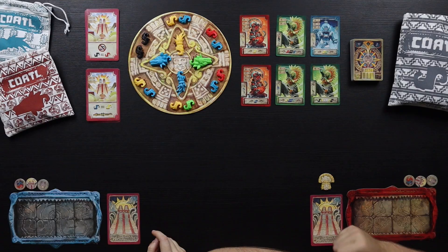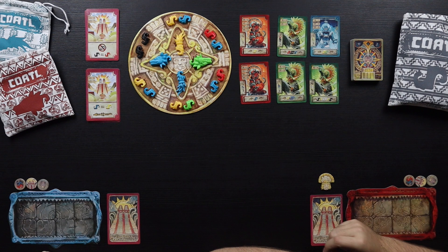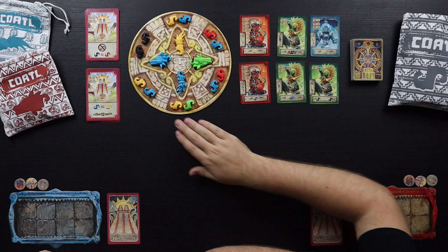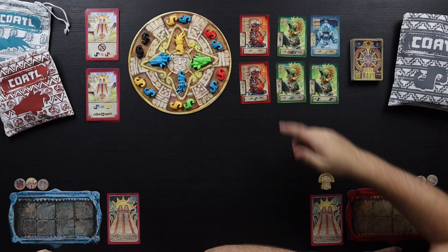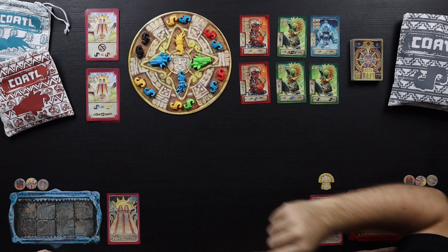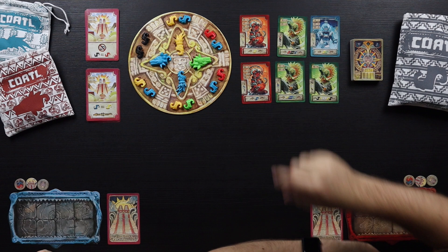We are doing a two-player game of this game. It plays from one to four players in about 30 to 60 minutes. In Quattle you are gonna draft pieces from this board here and you're gonna get some of these prophecy cards to use with your different buildings of these Quattles. Basically on your turn you can do a couple of different things. You can grab pieces - either two body pieces, or a head, or a tail.